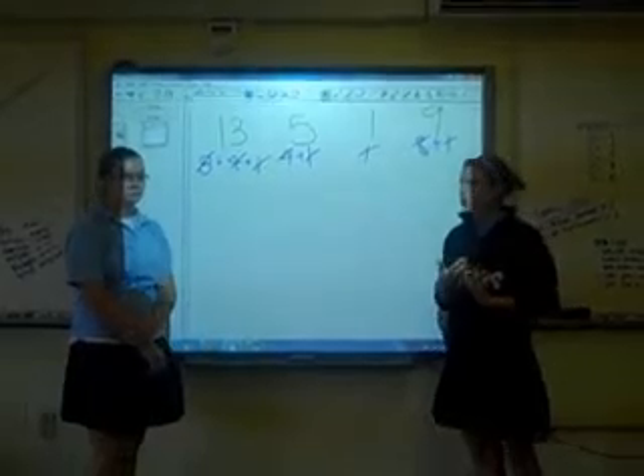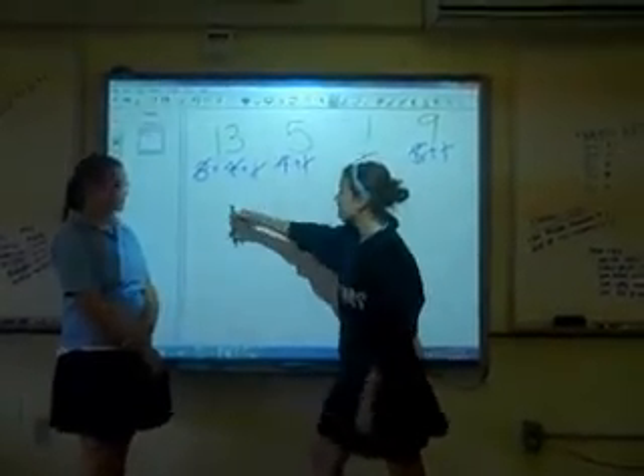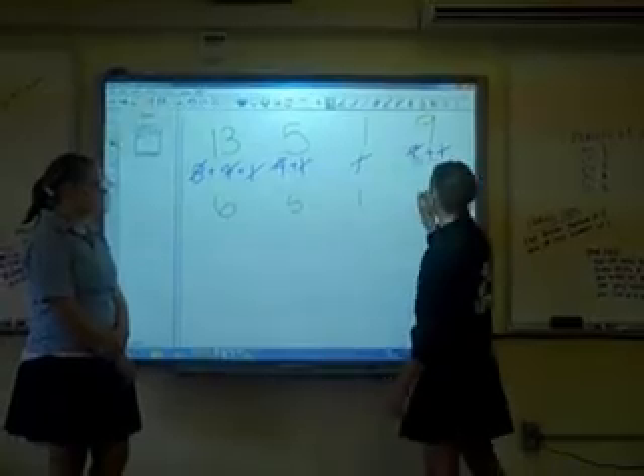So I'll just take 7 from the first pile. So now we're at 6, 5, 1, and 9.